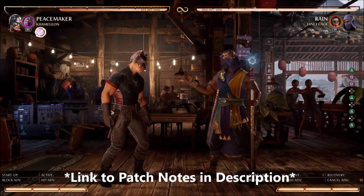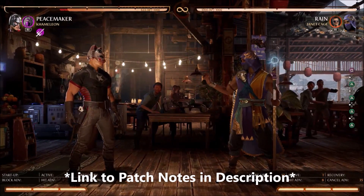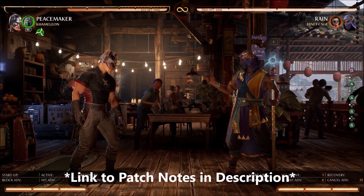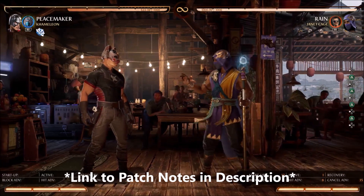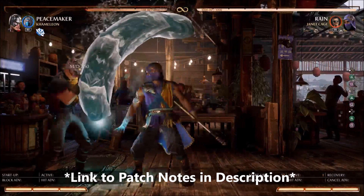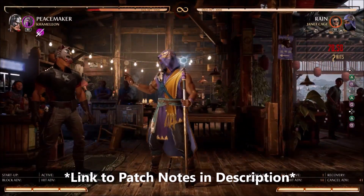Scorpion: added new combo attack Fire Pillar Thrust (towards plus front kick, back kick). Increased hit region and landing speed of Get Over Here (jump plus front punch, front punch, back punch) and it now has a different hit reaction. Fixed rare situation where opponent would pass through Scorpion after being hit by Spear near the corner. Fixed being able to extend finish him sequence by duck attacks cancelled into Spear.